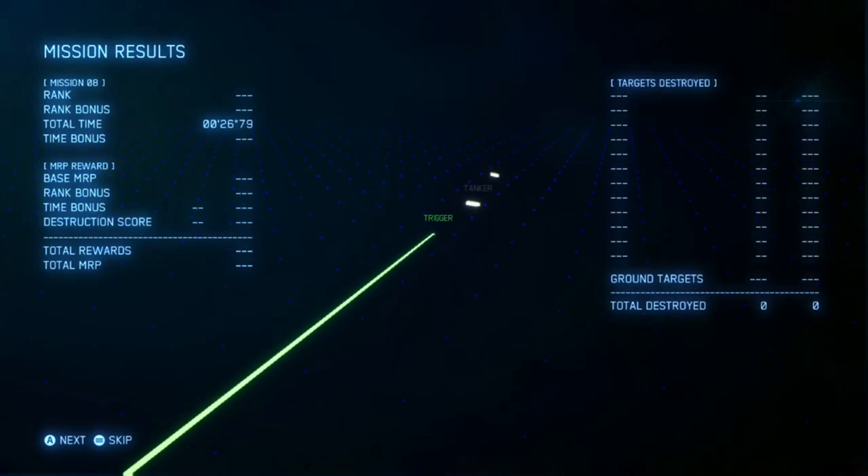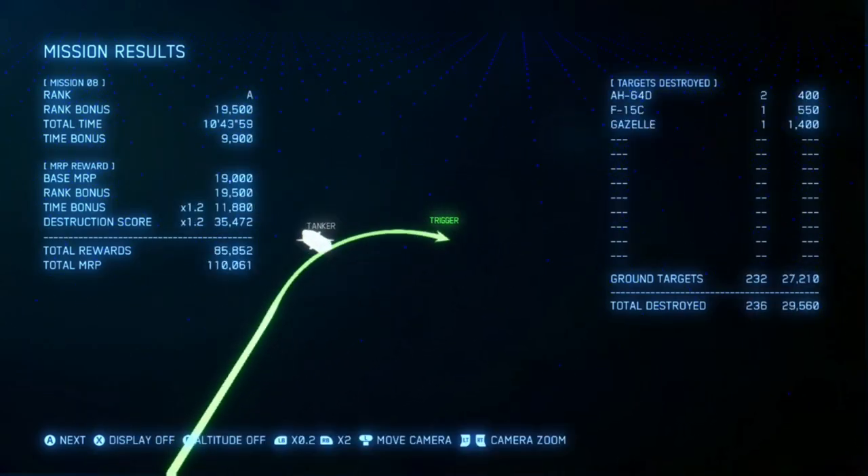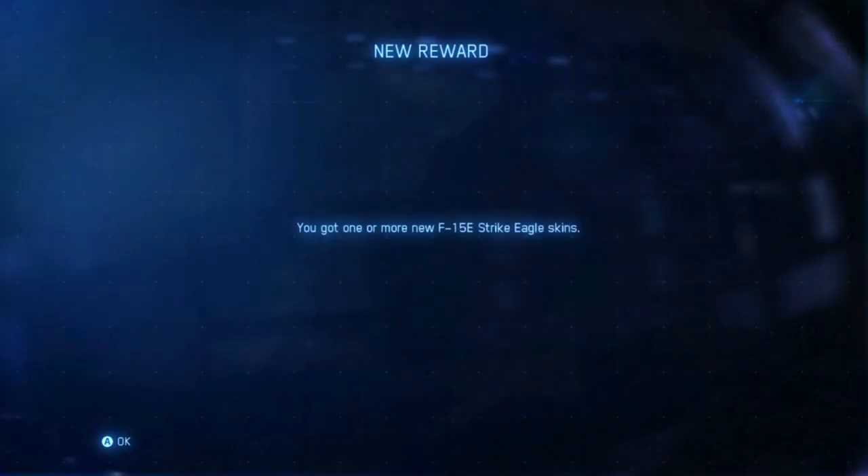As with the rest of the guides, in the after action report you will see Gazelle's name in the targets destroyed section — this is how you know you have destroyed her — and then on the next screen it will tell you you have new F-15E Strike Eagle skins available.